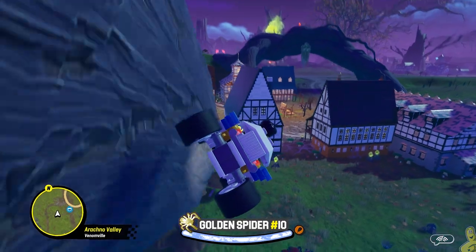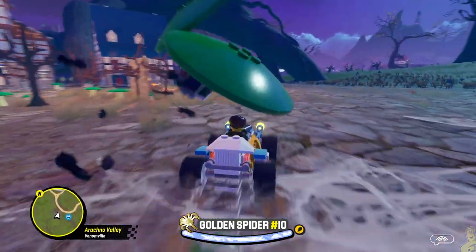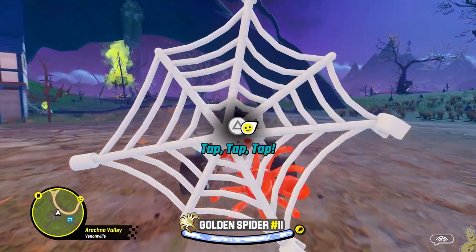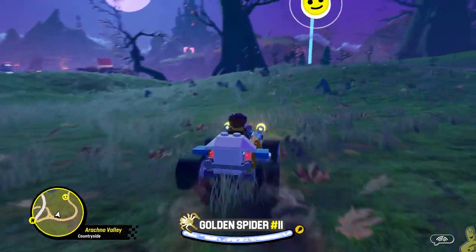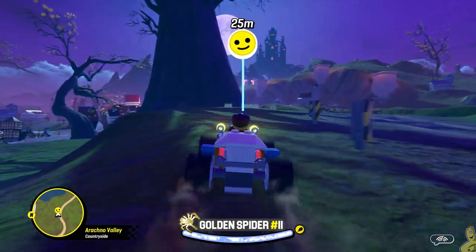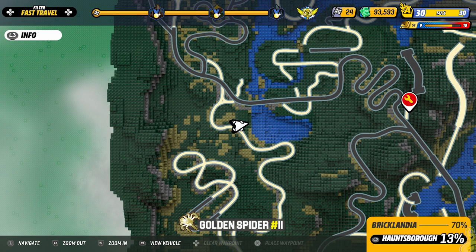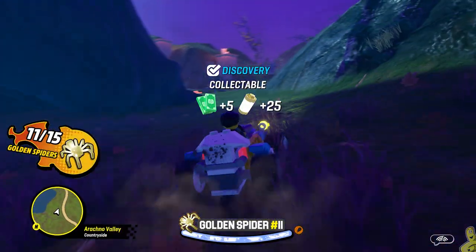All the way at the top of another tree root we're gonna find number ten — up, up and away. Some spiders go ahead and blast our way through them, and he actually webbed us — what a jerk. Next up we're making our way all the way down and around this road, as it has pretty much the rest of the collectibles we need. We follow it up and there's a giant tree alongside the road, and right off the ledge there happens to be another golden spider. We'll drop down and grab it — there she goes.